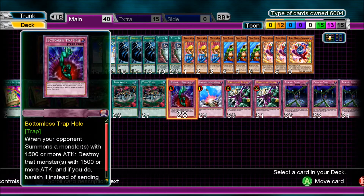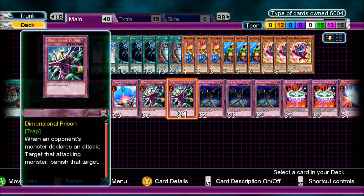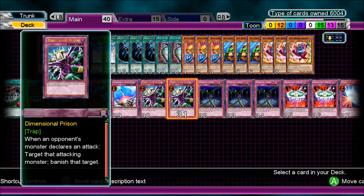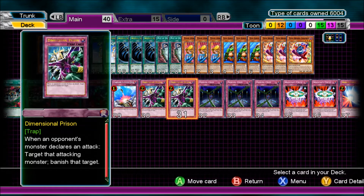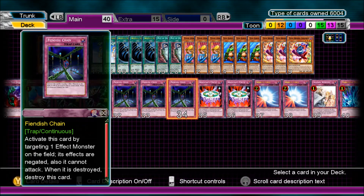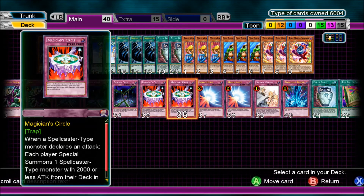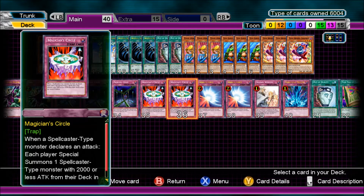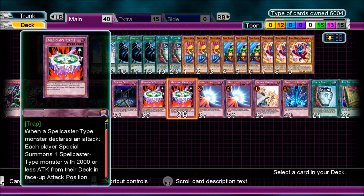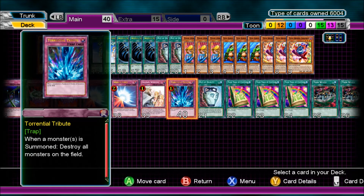Now Traps: Bottomless Trap Hole for protection. Same with Compulsory Evacuation Device — I find it always quite useful. 2 Dimensional Prison — in a deck where I need more protection like this one, because your monsters can't attack first turn, so you're not going to run over monsters every turn. You need a bit more protection. 3 Fiendish Chain to negate your opponent's monster effects. 2 Magician Circle — when a Spellcaster-type monster declares an attack, each player special summons one Spellcaster with 1,000 or less attack from the deck in face-up attack position. My Spellcasters are Masked Sorcerer and Gemini Elf. 2 Mirror Force for protection. Solemn Warning is pretty standard, same with Torrential Tribute.